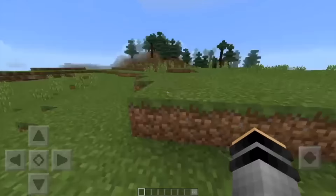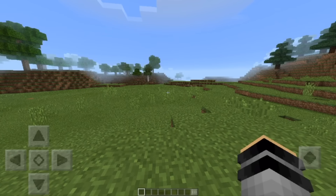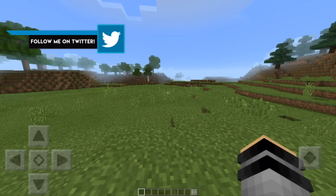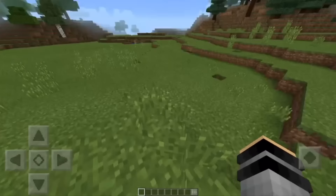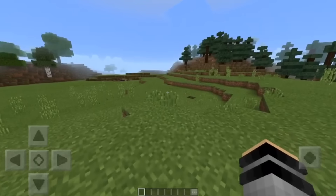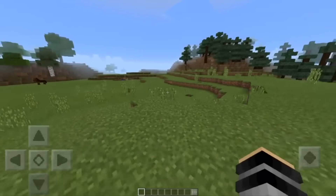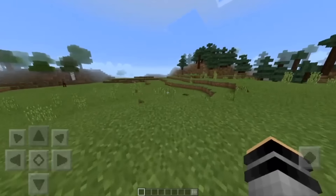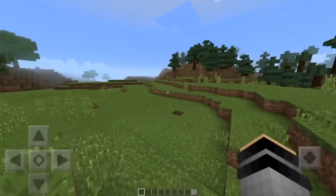Hey, what's up guys, Zmine here and I'm back with another video. Today I want to talk about new generated structures in Minecraft Pocket Edition 0.15.0, the new beta that has been released. I had a few videos on my channel before so go check those out, but anyway we're gonna get into it. There are a few new structures — two types: new villages and a jungle temple.